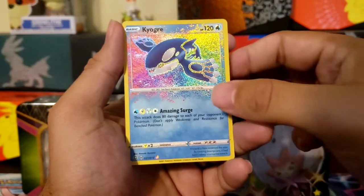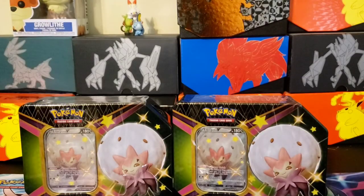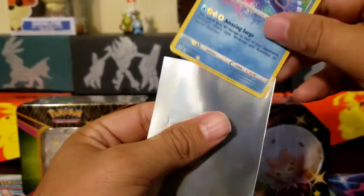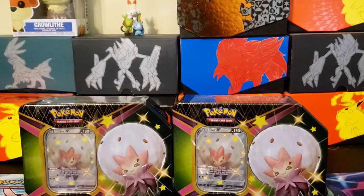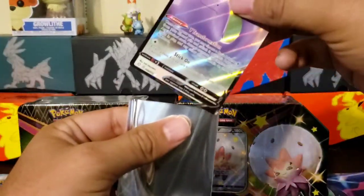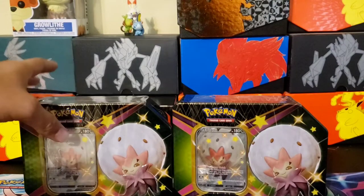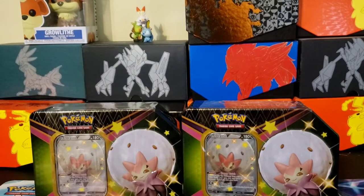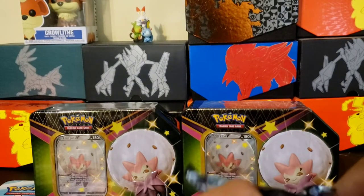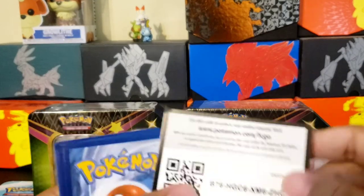That is gorgeous, and we have a Ditto V! Double pulls — putting these in sleeves. Amazing rare Kyogre, and then we have the Ditto V. Obviously we're looking for the Shiny Ditto and the Shiny Ditto V-MAX. All right, here we go — second pack.